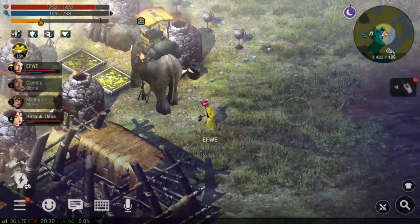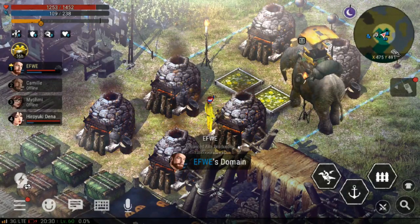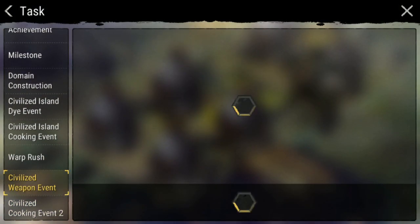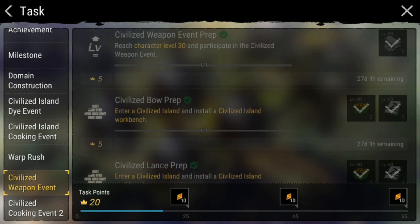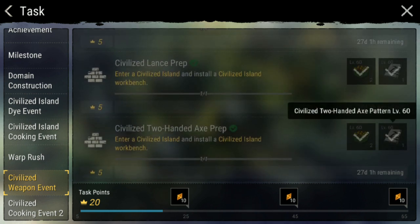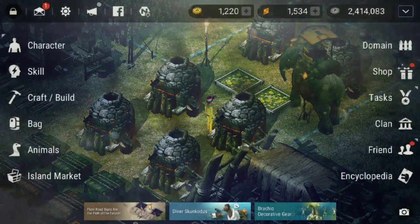Karena gue WPC, gue bakal ngebahas senjata. Ada event senjata, ada event untuk civilized weapon. Civilized weapon ini kalian bisa dapetin di SIMIT di tax. Nah, civilized weapon event ini kalian bakal dapetin 3 pattern atau 3 pola. Yang pertama pola bow level 60, lalu ada pola lens atau tombak level 60, dan yang ketiga kalian bakal dapetin pola kapak dua tangan untuk khusus civilized weapon. Ini udah gue learn, jadi bentuknya bakal seperti ini.